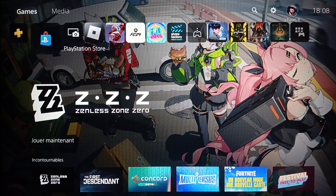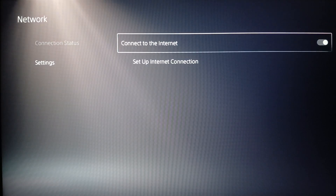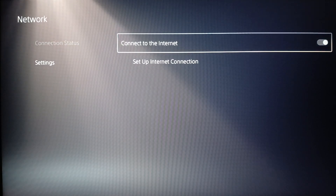To fix your hotspot not working on the PlayStation 5, first go ahead and click on Settings, then click on Network, and then click on Settings again. Once you're there, make sure you disable and re-enable Connect to the Internet.